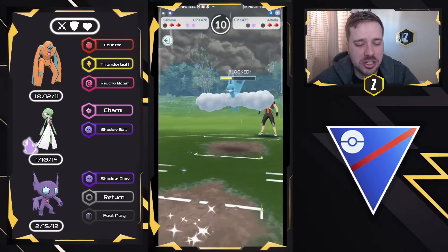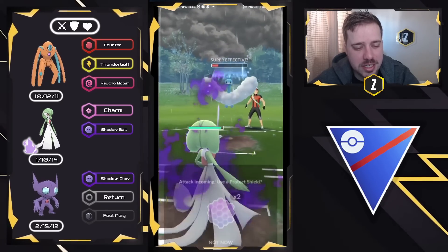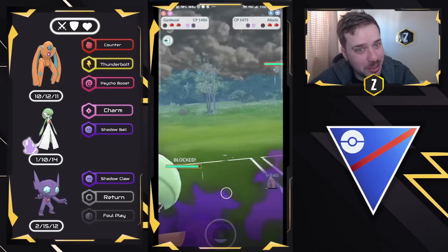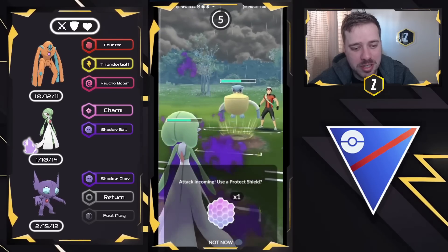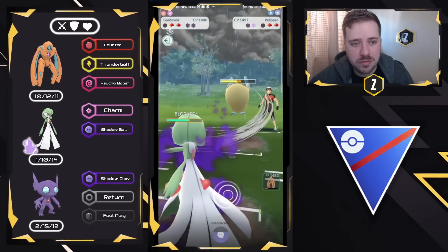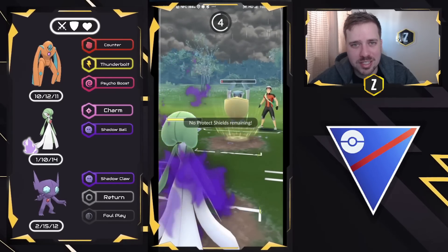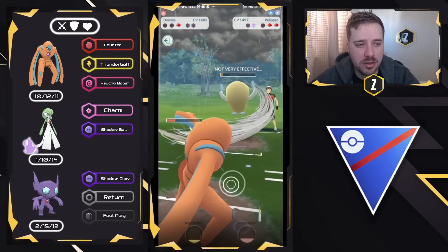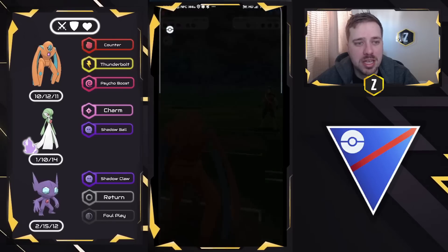We get two Foul Plays off and force a shield. Now it's time for Shadow Gardevoir to do what it does. We safely shield the charge move, Charm down, and Registeel is out of the game. Final Pokémon is Pelipper — fine by me. We do as much Charm damage as we can. Pelipper gets to its charge move quickly with Wing Attack and Weather Ball, and we go down to Weather Ball unfortunately. But Defense Form Deoxys has enough health — Counter takes down the Pelipper and then Counter takes down the Altaria. Good game.